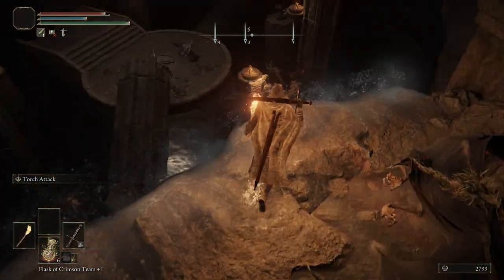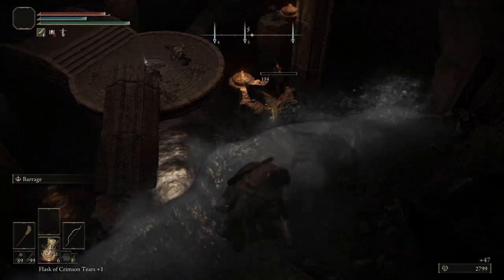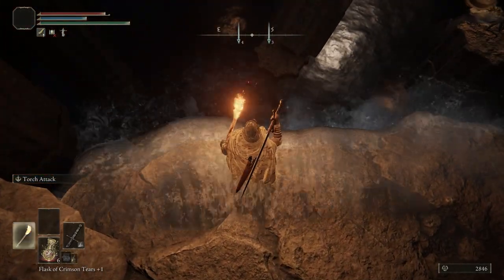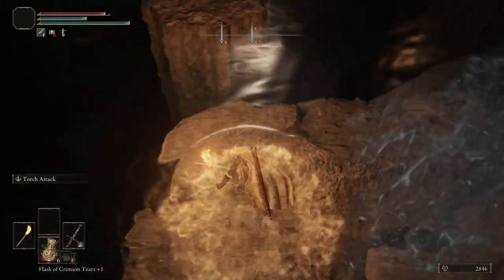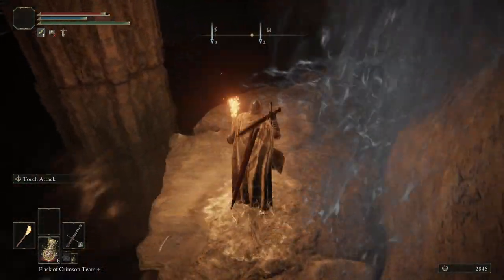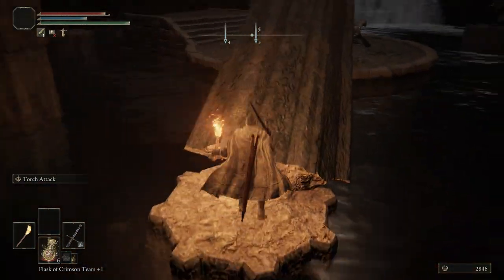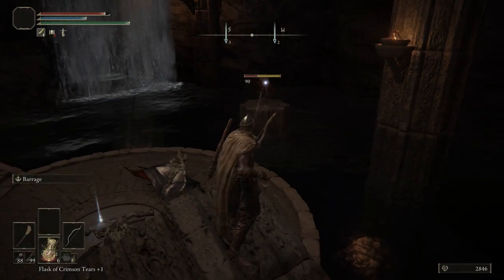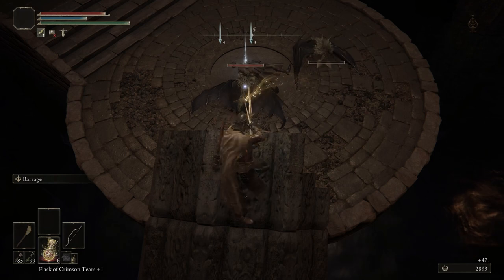Before we drop down, we want to get rid of this bat here. Switch back to our Lordsworns Greatsword and look at the bottom — you want to find where this cliff face jets out a little further; that's where you want to drop down. If you drop anywhere else you're most likely going to fall into the water and die, so be careful. Hop up here, pull our bow out, take out the bat across the way, and that bat right there — just make our life a whole lot easier.